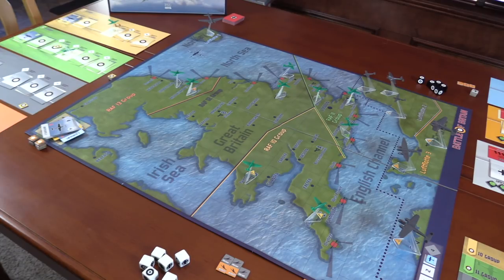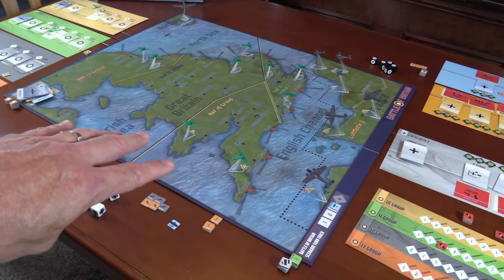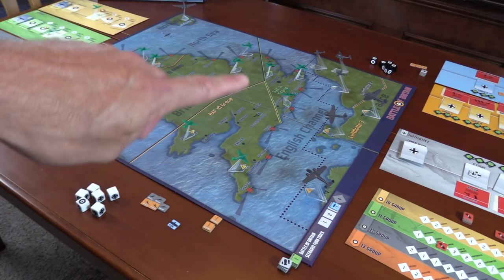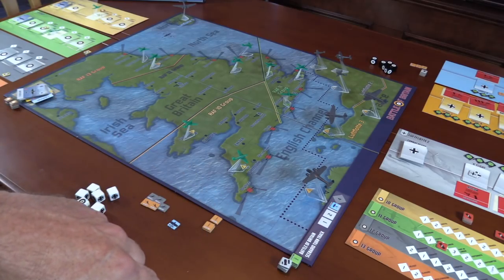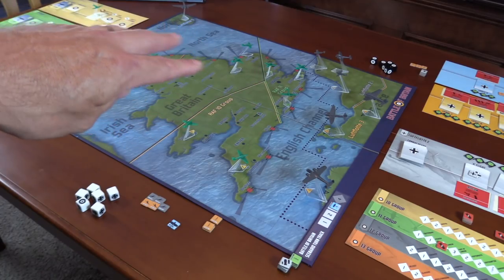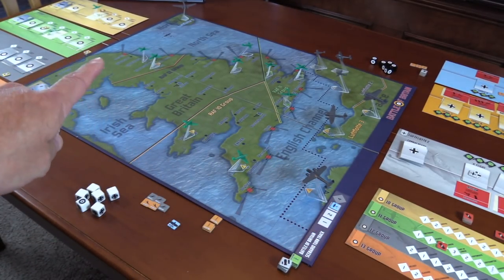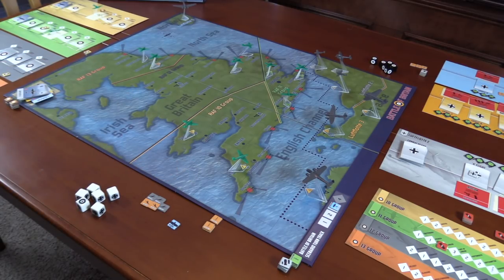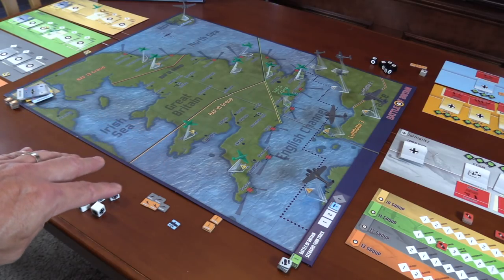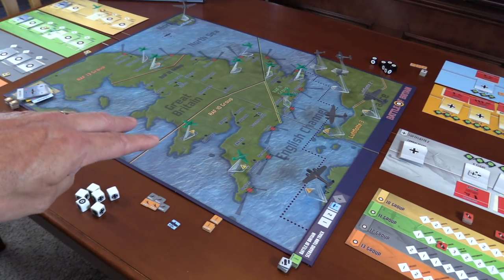They assign the cards to different squadrons and pick their targets — airfields, radar installations, or cities. Gameplay is extremely intuitive if you know anything about the battle. On the very first turn, the Brits check production — all tracked on the card — which covers planes, squadrons, and damaged airfields. Obviously on the first turn that hasn't happened yet, so I'll come back to that at the very last step. It's a very cool part of the game, and it makes a lot more sense after you hear how attacks and damage work.